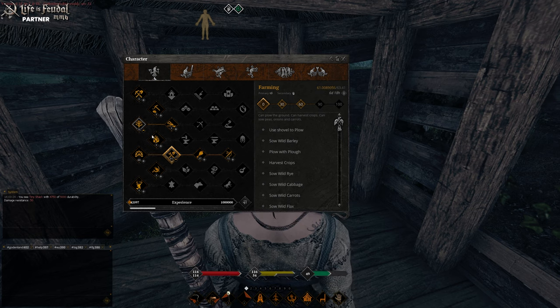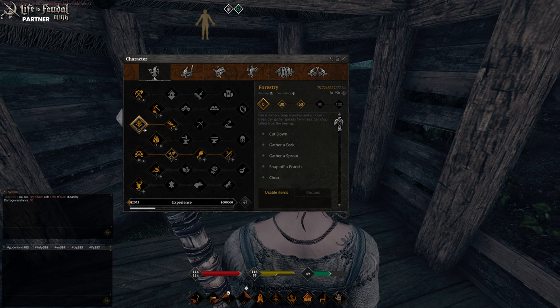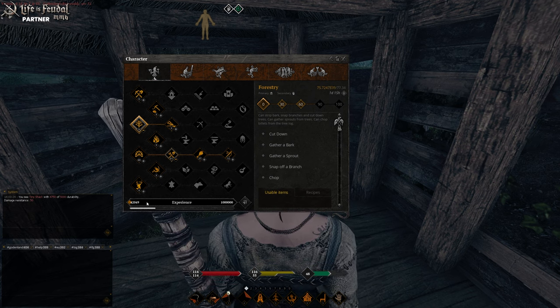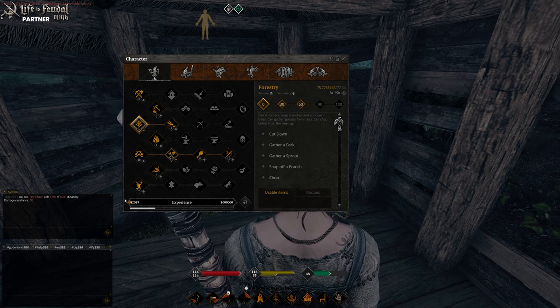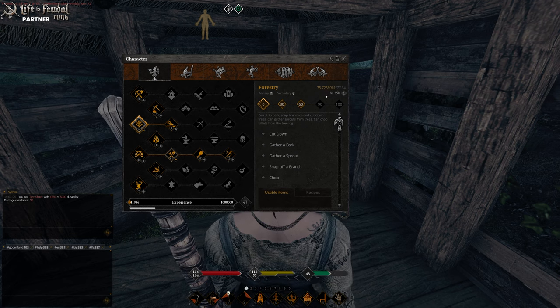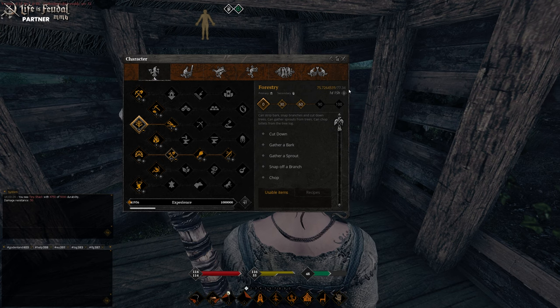Every active skill you have which you are learning — you can just click on them. For forestry level 90, it's going to take me one more day and 15 hours, for example, from my current experience pool. Obviously I need to do a bit more work because I'm running low on experience here. It does give you a good indication of how long you're going to have to wait before you can get your skill to 90.